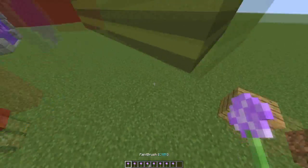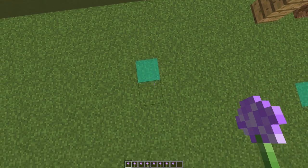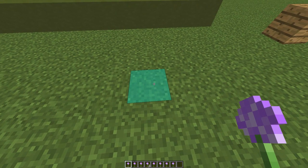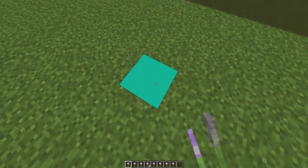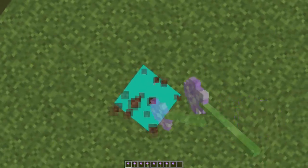You grab the one you want and you right click any block and it will be a fairly transparent version of the colour. If you want to make it less transparent and more opaque, it will get more opaque if you right click. And if you right click more it will be completely opaque and you won't be able to see through it at all.